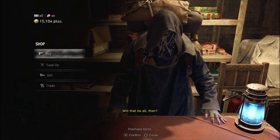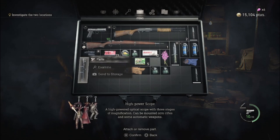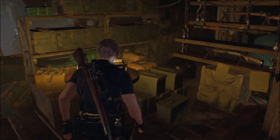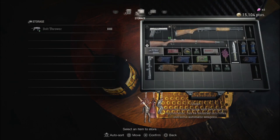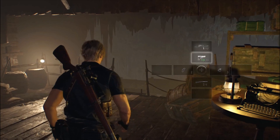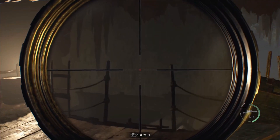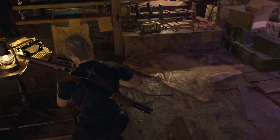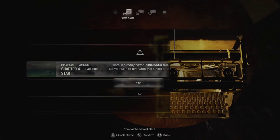Alright, let's equip this to my crappy rifle. There you go — let's get rid of the other scope. Can I store it? Let's see what the new scope is like. Okay, I like the targeting on it better — it's way better. Once I get a better rifle I'll go all in on it. Alright, cool. Sweet. Chapter four — let's go!